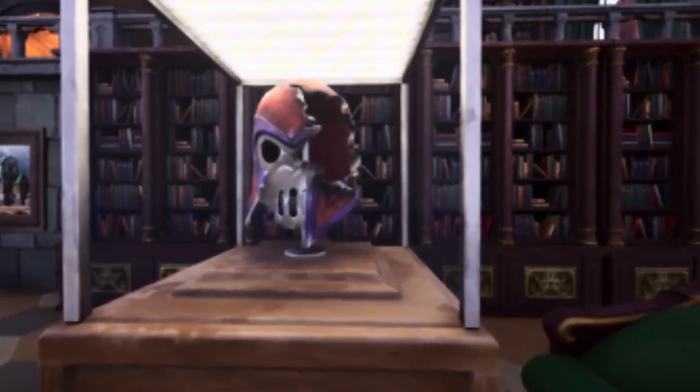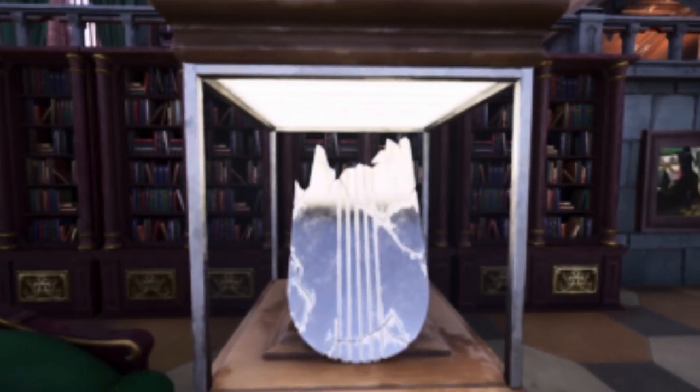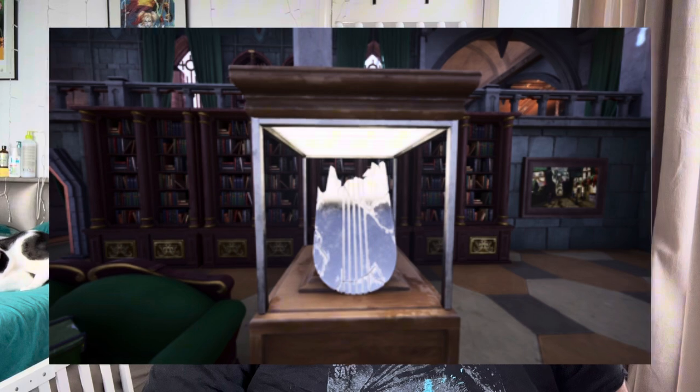Doom's collection of trophies doesn't stop there. In one of the rooms in Castle Doom you'll find Magneto's helmet proudly on display — but here's the twist: this helmet actually belongs to Xorn, a character who briefly impersonated Magneto in the comics. A deep cut, but a cool reference nonetheless. Right across from the helmet you'll find what's left of the Silver Surfer's board, and the fact that it's broken suggests that Doom had a fight or encounter with the Silver Surfer — a sobering reminder of how powerful Dr. Doom actually is.